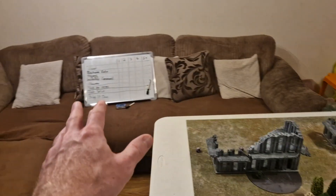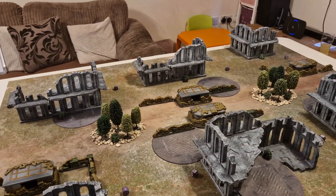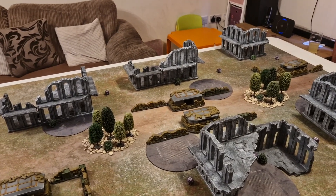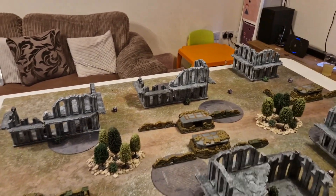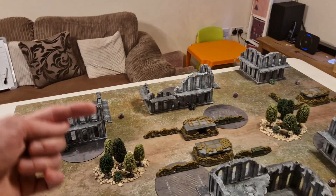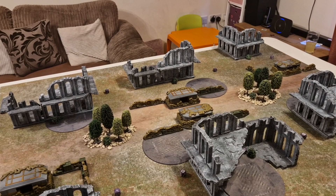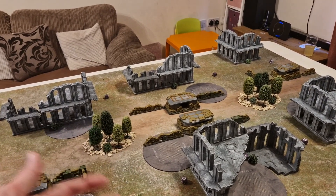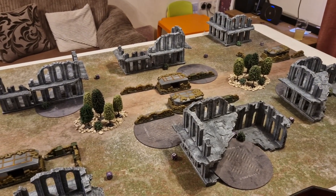For the Ultramarines, the secondaries are: Bring It Down — kill all the vehicles; Steal objectives that the Guard controls (infantry is fairly fragile, so just run over and kill some guardsmen); and March from Crag — do actions on objectives and complete them in the next command phase. So: kill tanks, nick objectives, and do actions.